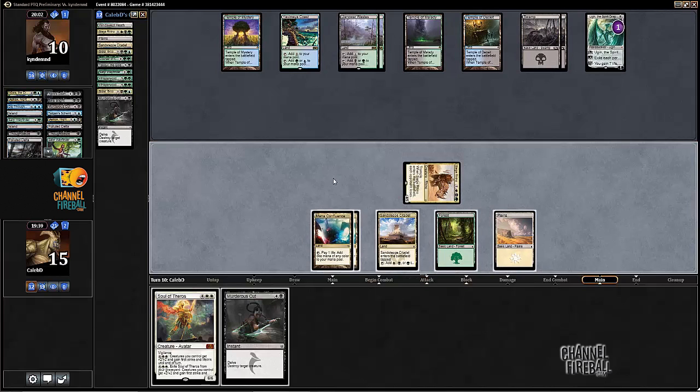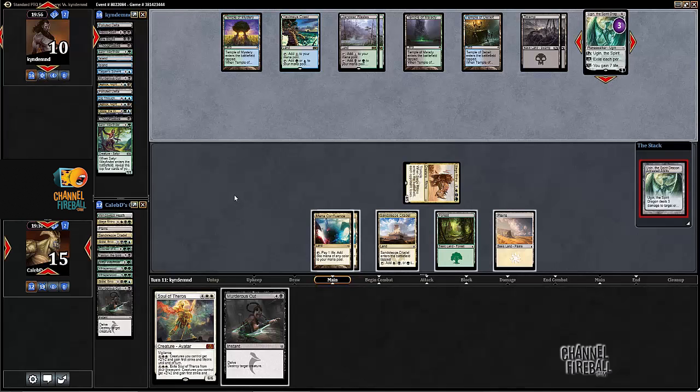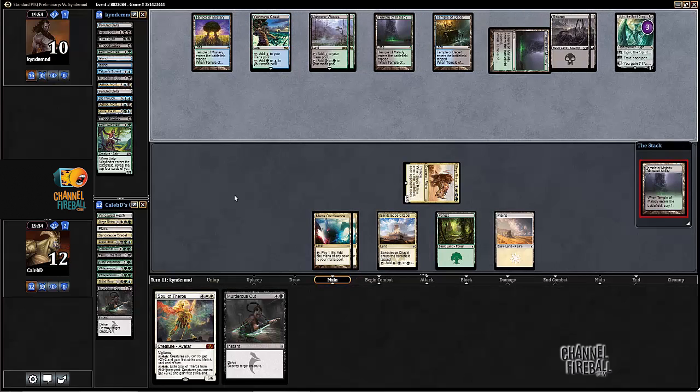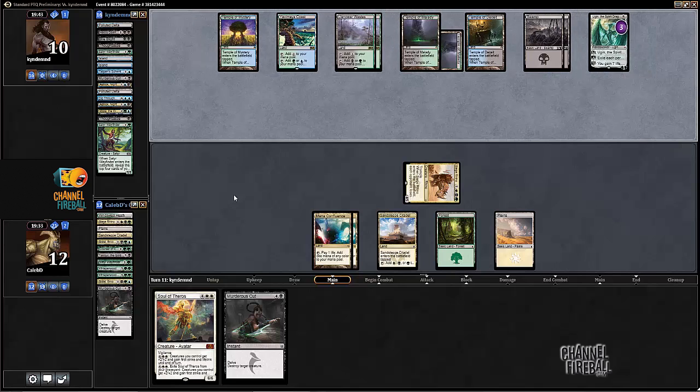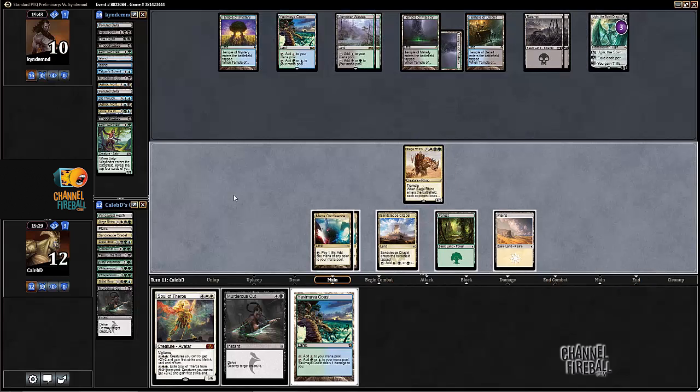Ugin's at one - just gotta fade this one more draw step, or maybe hit that sixth land so we can cast Soul - that would be really good. He's playing a land - that's a really good sign. If he'd had the scryland last turn he would have for sure played it, so that was almost definitely his draw for the turn, because you want to get the scry and set up your next draw. You want to find an answer to this Siege Rhino.